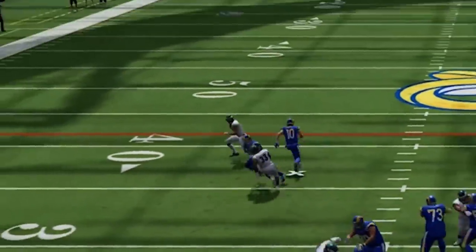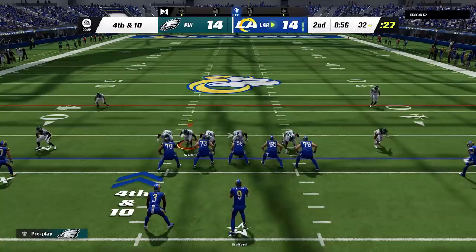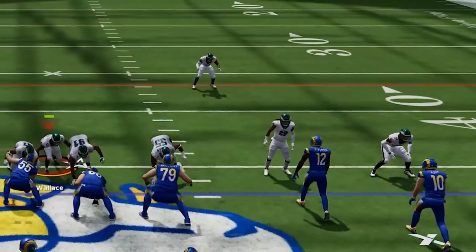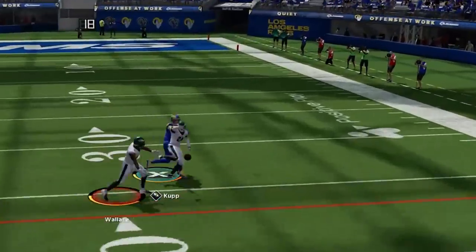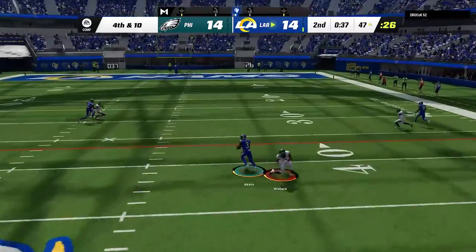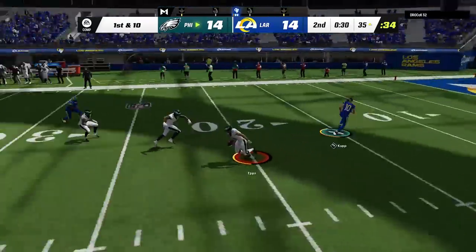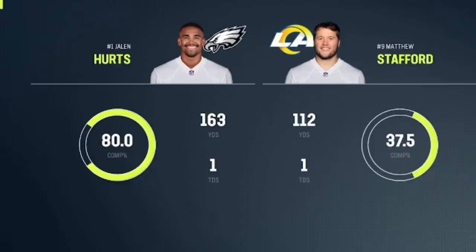We almost get a pick on the first play. On the second, Cooper Kupp would have been gone if it wasn't for the instant pressure from the blitz. He goes for it on 4th and 10 from his own territory, and Kupp makes the play again for the first down. Whenever you're playing the Rams it feels like you just have to guard Cooper Kupp. We get him to 4th and 10 once again, and on the next play he throws an INT and rage quits despite the game being tied. We get another look at the stat line — 80% completion this time, but otherwise a very similar outcome.